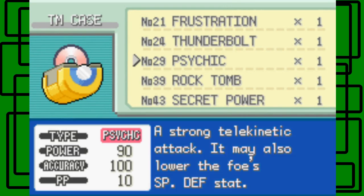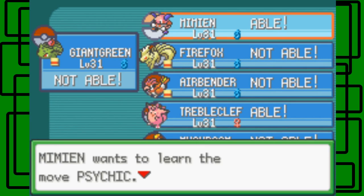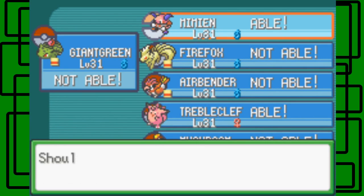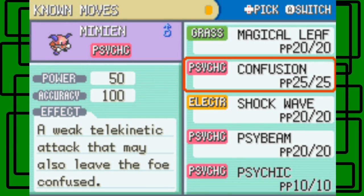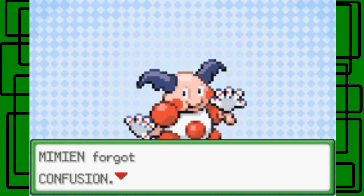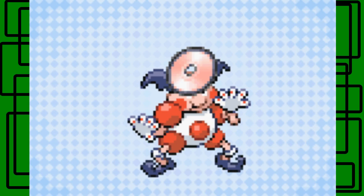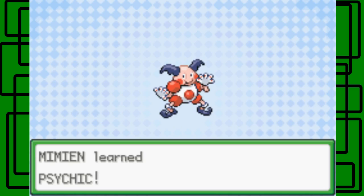Let's teach Psychic to Mimeon. Mimeon wants to learn Psychic. Which move should be deleted and replaced with Psychic? Which move should be forgotten - let's get rid of Confusion. Mimeon forgot Confusion and learned Psychic. Awesome, that's pretty cool.